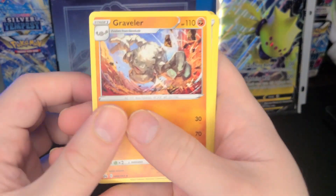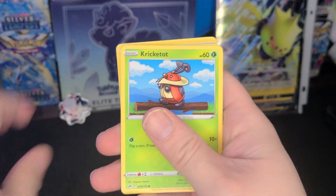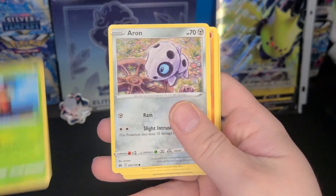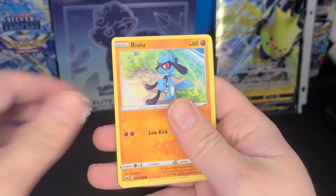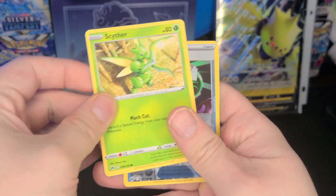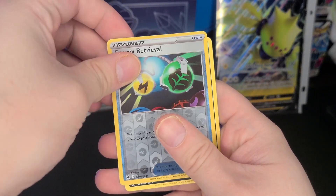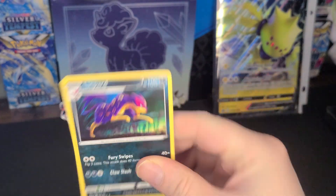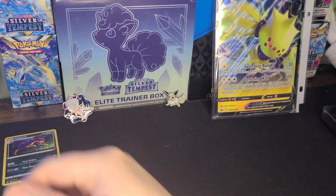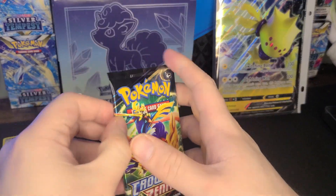Here is a Fire Energy, a Graveler, Pokemon Catcher, Pincurchin, a Cricketsong, Ray, Politoad, a Rio, Starly, a reverse rare Energy Retrieval, and just a normal Leopard. Alright, on to the next pack.